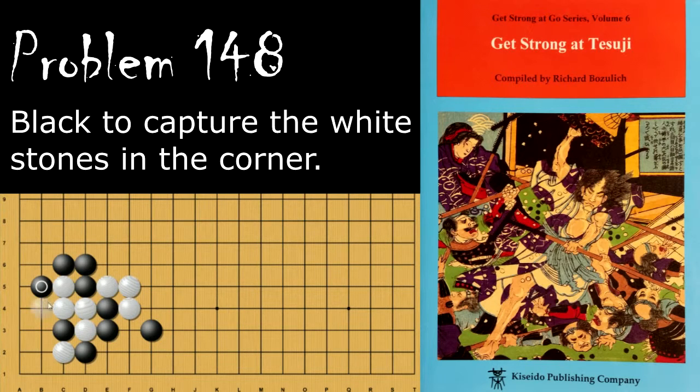This has happened in a few of my games where white tries to pull this stone out here instead of just capturing directly. But black need not fear this because that means he can pull his stone out and now all these stones are in atari right away.